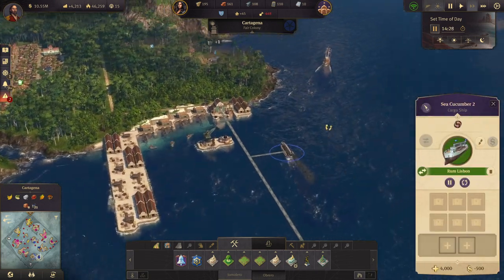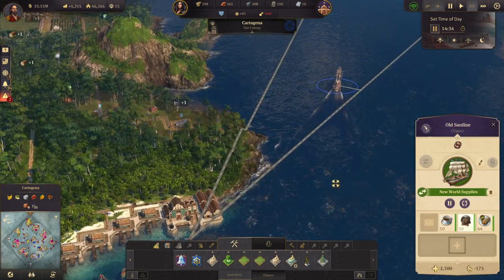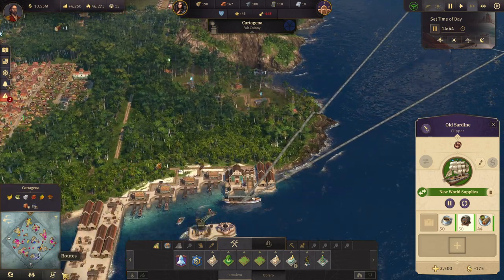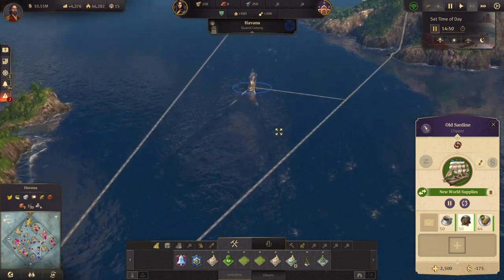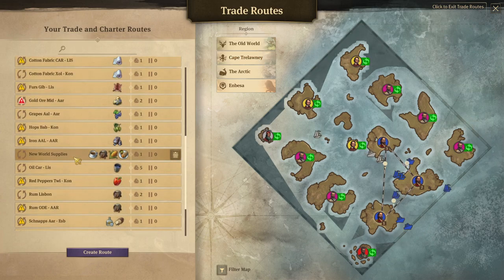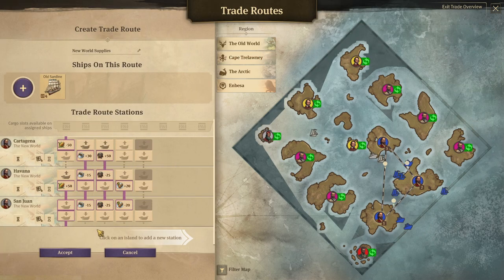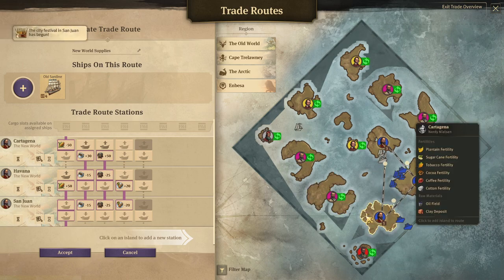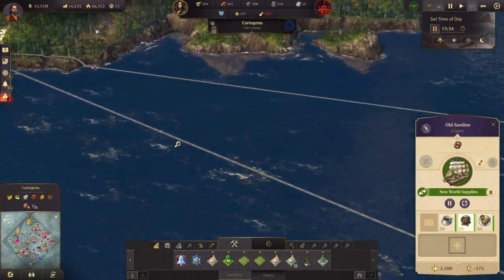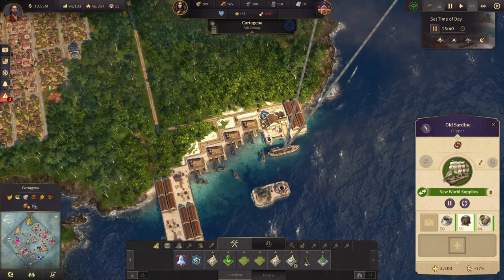New orders. Are you not unloading tortillas here? Old's RD, New World Supplies — is it there? Yeah, so you are unloading in Catahena. What's your leadership? You're supposed to be unloading those in Catahena.